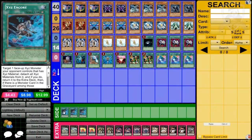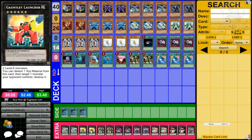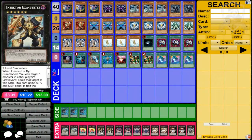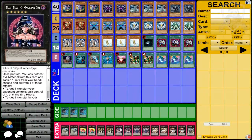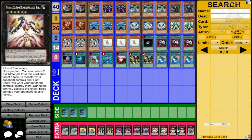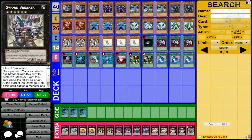In my side deck I have three XYZ Encore — I'm just testing that card out right now, so you can ignore that for now. As for the extra deck, rank 6 XYZ monsters are pretty powerful in general, so I've got two Kinsella, two Gauntlet Launcher, two Inzektor Exa-Beetle, two Machi Machi, two Naruto, two Number 72, two Photon Strike Bouncer, and one Swordbreaker.